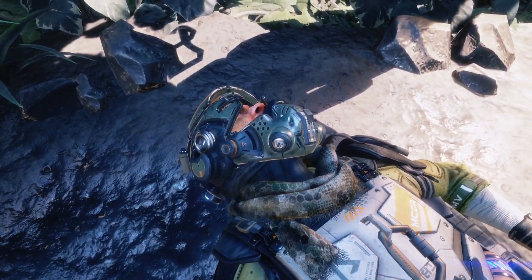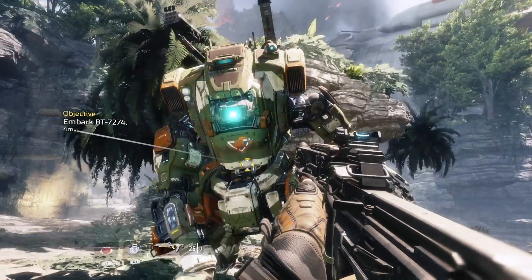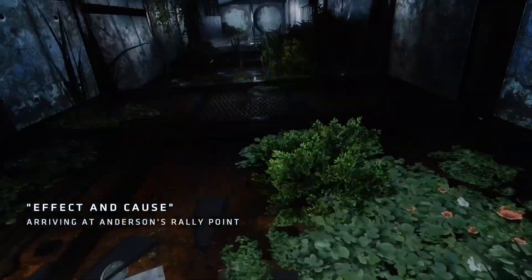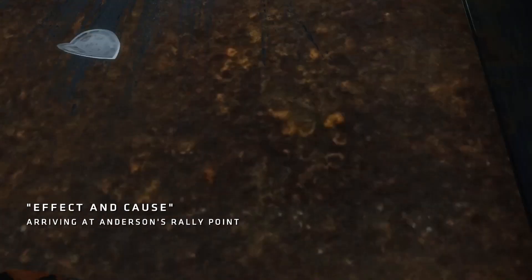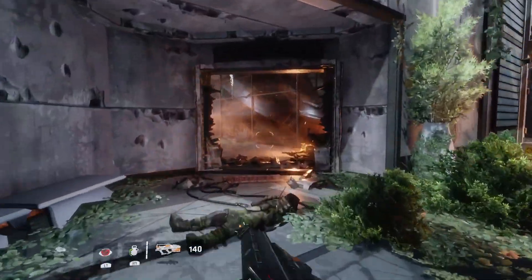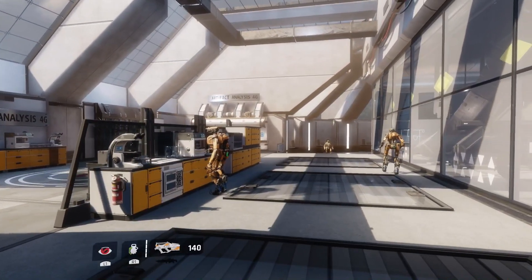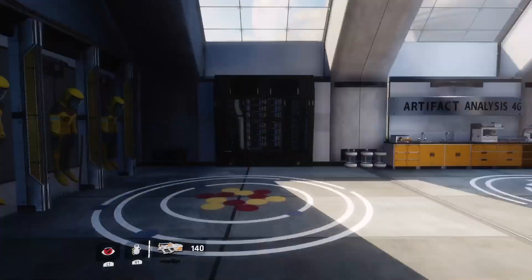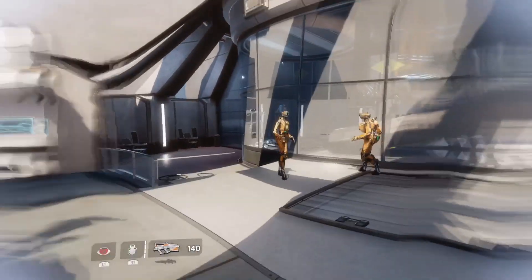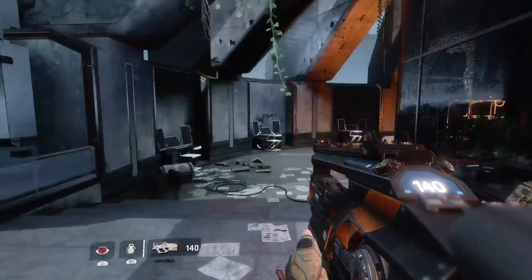In Titanfall 2, players are put in the shoes of Jack Cooper, a soldier who's given control of his Captain's Titan, BT. Jack and BT set out to uphold the mission of the late Captain to rendezvous with a Major Eli Anderson, which leads players to the facility in Effect and Cause. Upon entering the dilapidated facility, the environment suddenly changes — gone is the debris and decay as players are teleported into an occupied and operational version of the facility, before being thrown back into the facility's overgrown and dilapidated state.